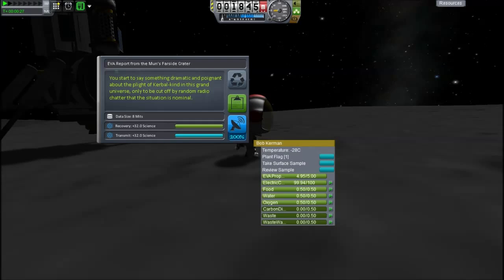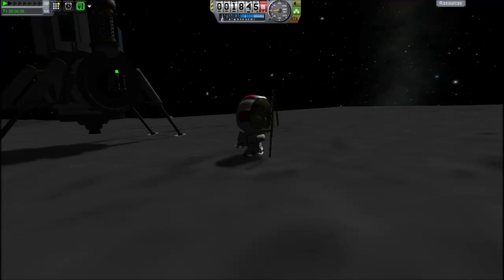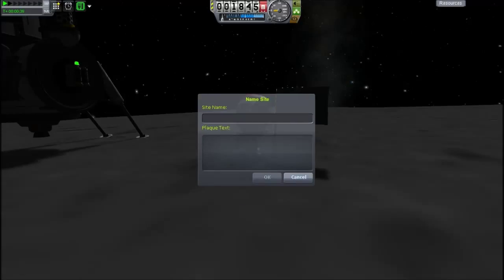I'll plant my flag. Oh no, I just reviewed the sample — I was confused. Yeah, this is the East Farside Crater — or was it just the Farside? We'll find out when I write it down on the flag. Ah, you can't really see the hexagon thing — what a shame. The Farside Crater — we will come here again one day when we have better equipment, or maybe we'll put our base here, but I'm not sure.